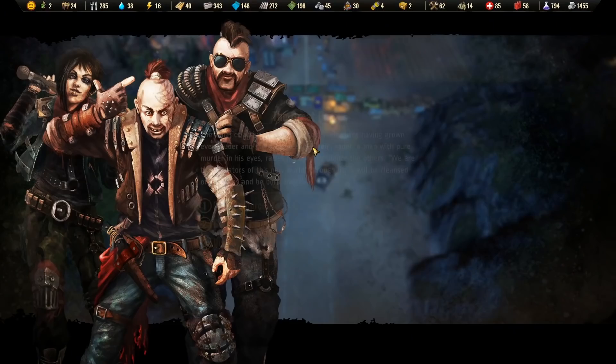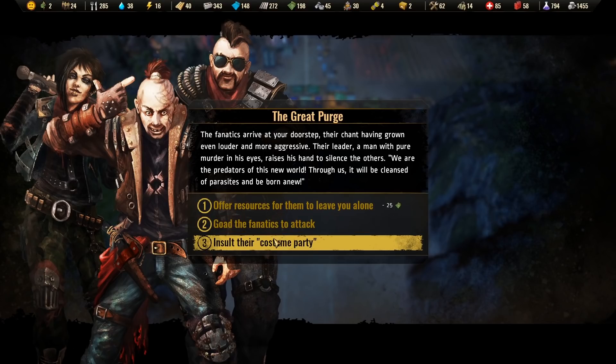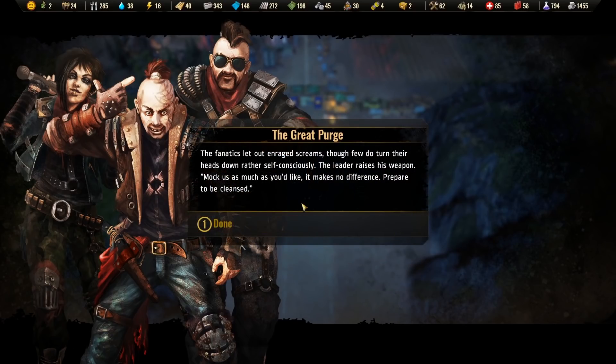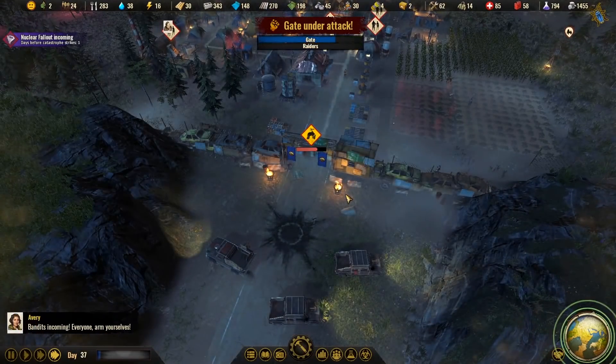Religious fanatics march towards us. Options: goad them to attack, or insult their costume party. Let's do that one — that sounds interesting. They say 'prepare to be cleansed' and they're attacking us. And they're dead. No shock there — Raptoria is victorious yet again. Cannot be stopped. Raptoria is too powerful; we've survived too many attacks.